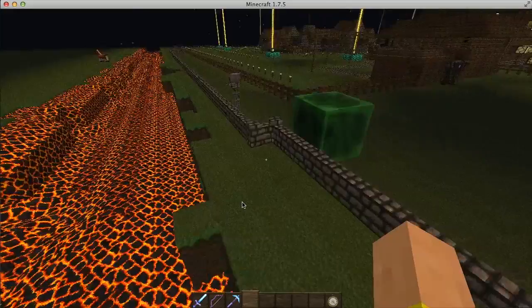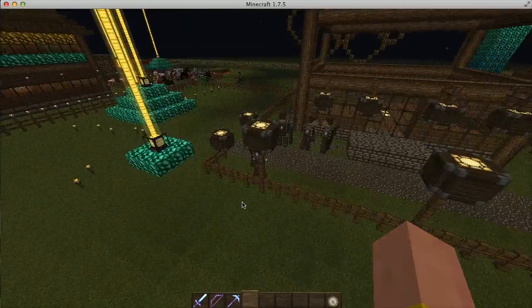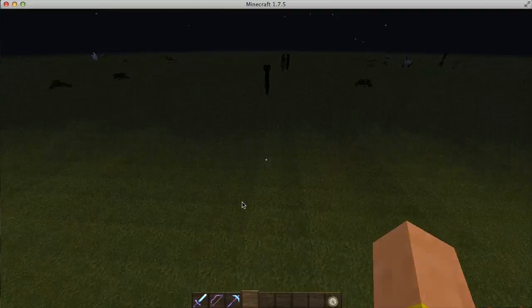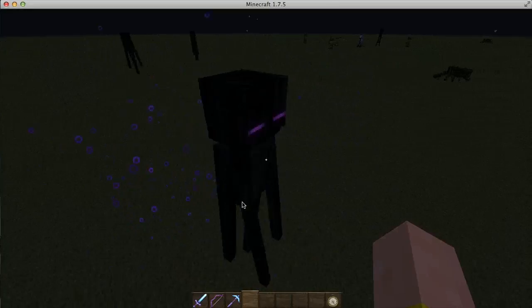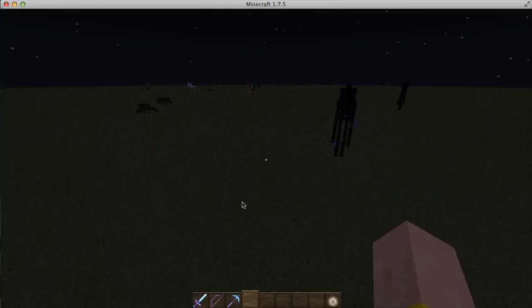They really haven't changed much other than those mobs. The Enderman still looks the same and still talks. Let's see if there's an Enderman in this group - looks like there's one all the way out here, all three of them. He still says 'I love you,' which is kind of creepy. Yeah, that is really creepy.